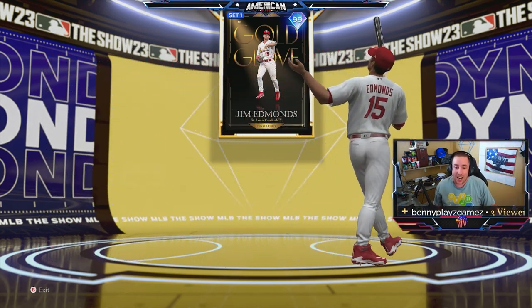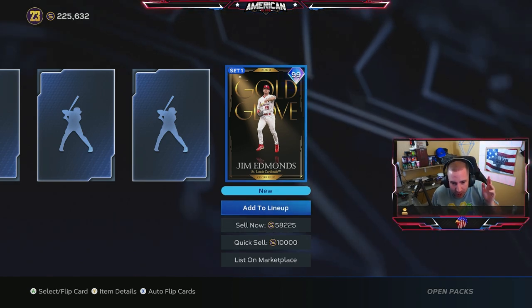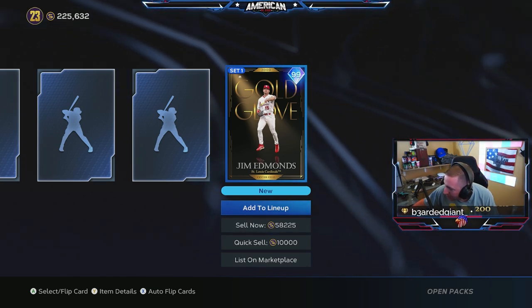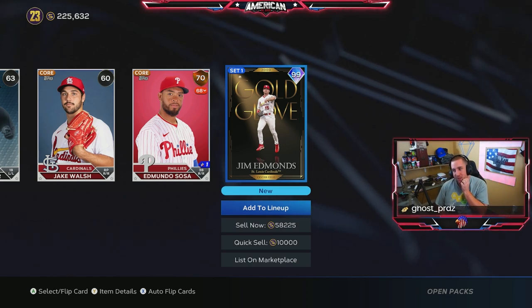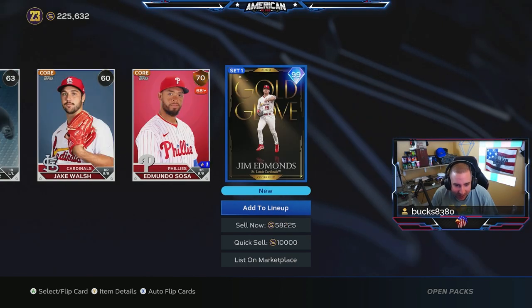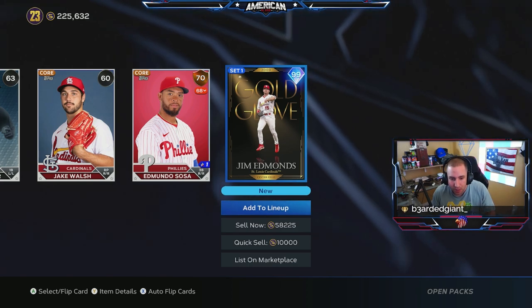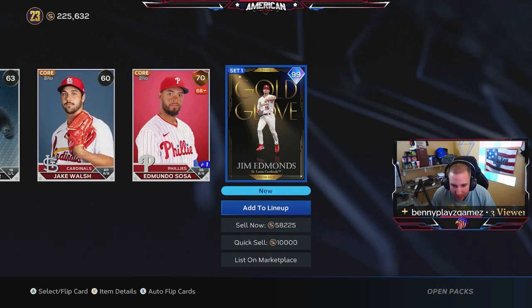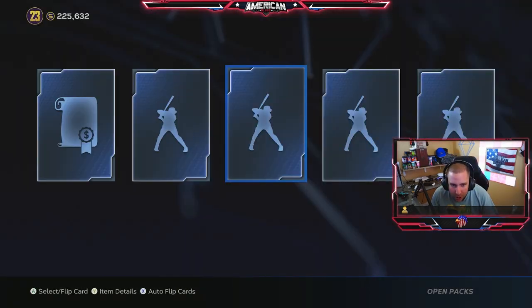I did not expect a 99 gem Edmunds, but when I saw gold I was like oh my god. We just got 99 gem Edmunds out of a standard pack — what! I don't think I've ever pulled a headliner or whatever they want to call them out of these standard packs, hardly ever. But we did it today — a free pack from playing mini seasons and we pulled 99 gem Edmunds out of it.